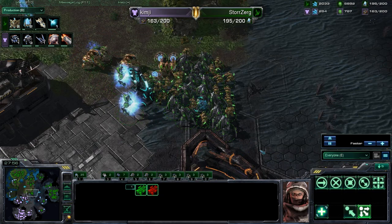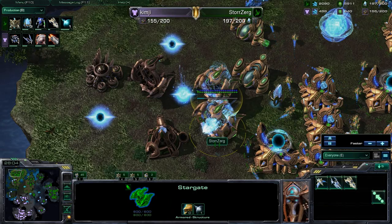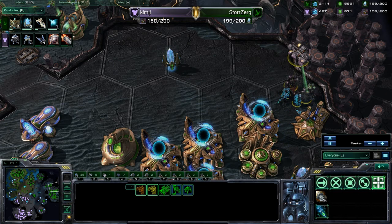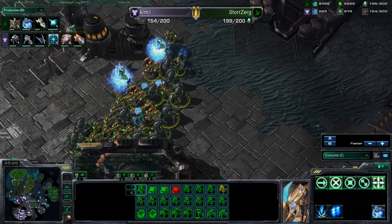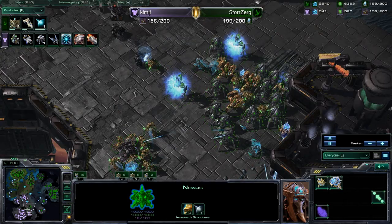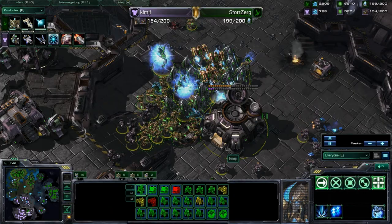We're back — Fraps decided to die and then Storzerg was like, if you can die then I will die too. Everything just crashed. We are around the time where we think the game decided to stop. Carriers coming out for Storzerg. A drop coming into the main but getting cleaned up by these DTs for Kim-G. This army just now moving down — and those are the 8th and 9th expansions for Storzerg. He's now just finishing — here he goes, pushing in.